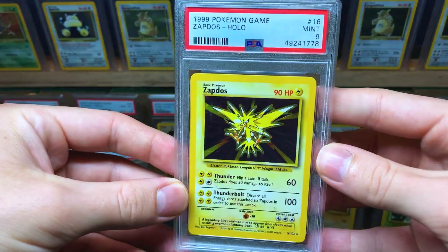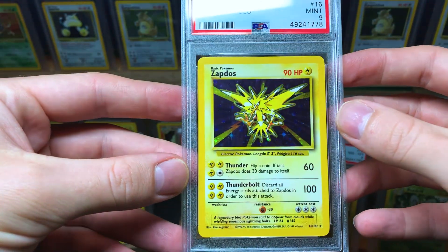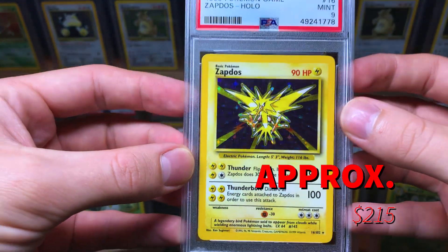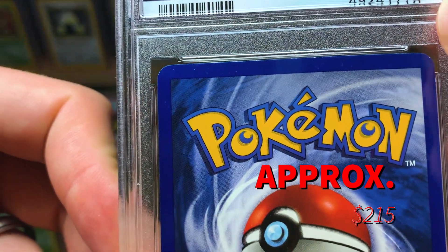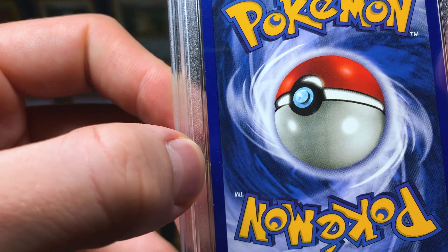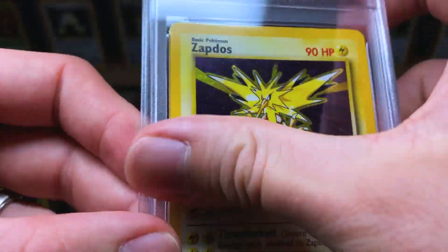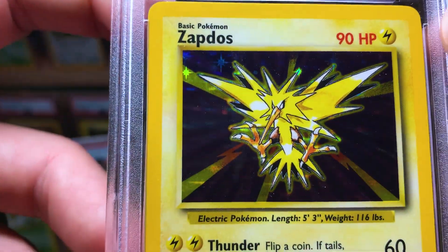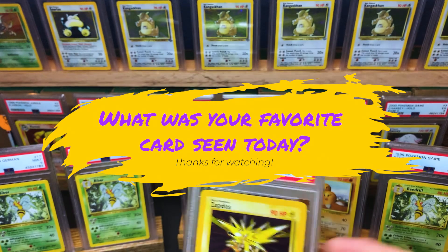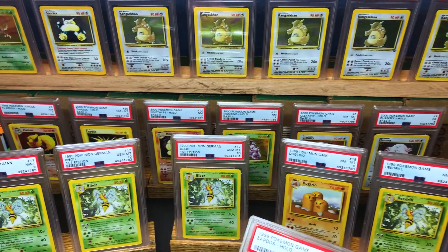The last card for today's opening is finally a PSA 9 holographic base set Zapdos. I have a PSA 10 of this base set Zapdos already, so I'm not going to keep this one, but it's still a really cool card. On the back it's got a white spot on the top, one on the right, the bottom left corner, and a couple on the left — but the holo looks great. Thanks for watching guys! Let me know in the comments what was your favorite card of today's opening.